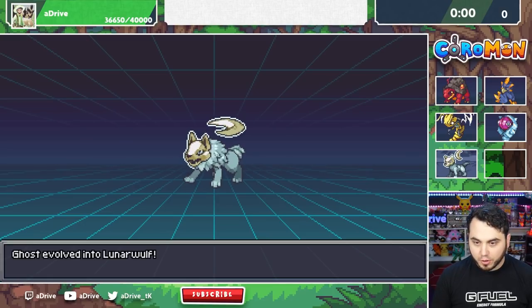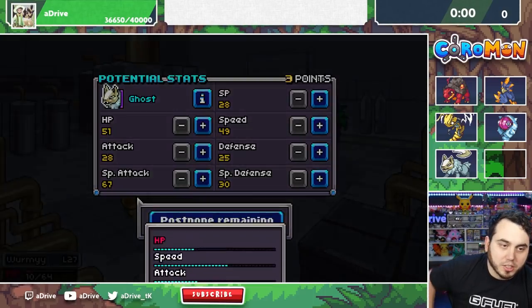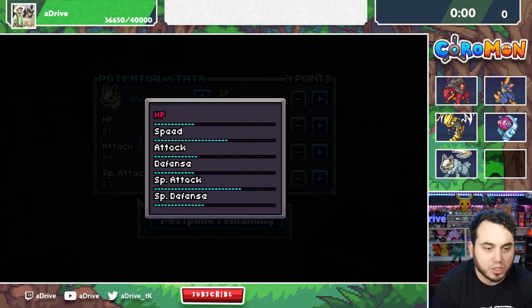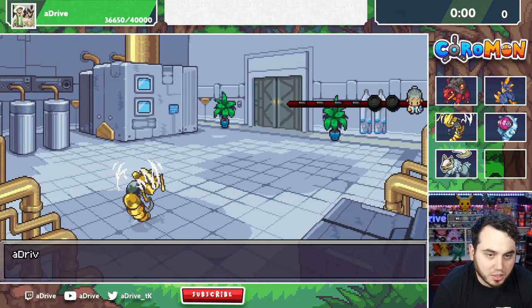Lunar Wolf — actually so clean. Does he learn any moves at level 21? I need him to learn some moves. Ghost just has crazy special attack and speed, so even though he has no special attack moves, he's going to eventually get some, I think. Now we open up I, and now I need to find G.